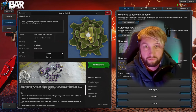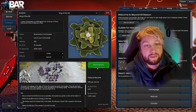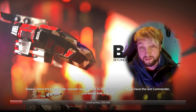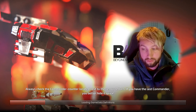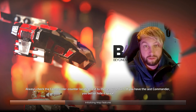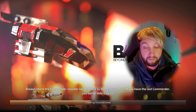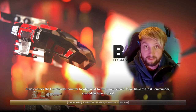Hello and welcome to another Beyond All Reason video. Today we're going to be looking at the scenario King of the Hill. This is quite a difficult scenario where you need to kill seven enemy commanders whilst you're on your own and everyone else is against you. This is quite a long scenario so we're splitting it into two parts, with the next part coming out in a couple of days. Make sure you're subscribed to see that and let's jump straight into it.